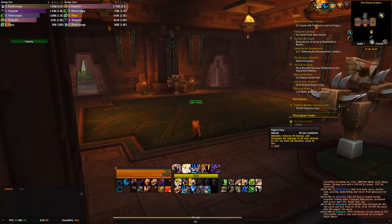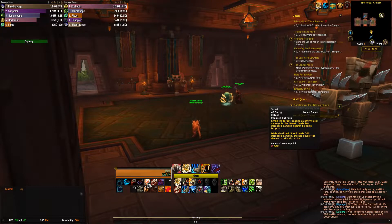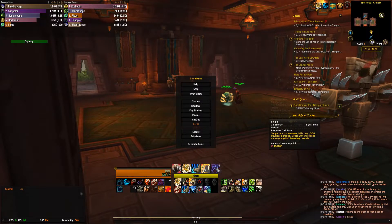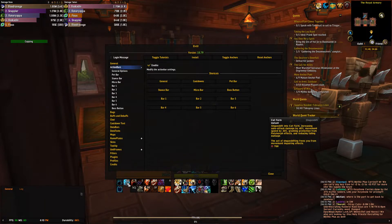The reason I made that bar bigger is because these are the primary skills I want to be tracking all the time. I was thinking about swapping out Shred for Thrash, but I just got used to seeing Shred there and pressing Q to cast, so I didn't feel like changing the hotkeys. This cluster of stuff here and this cluster here are action bars as well - this isn't a class bar or stance bar... actually, yes that is the stance bar.